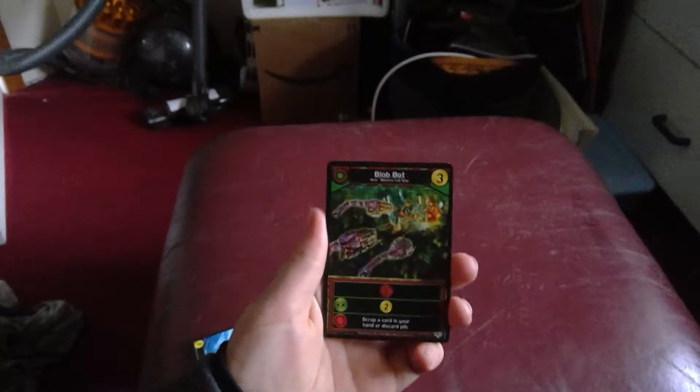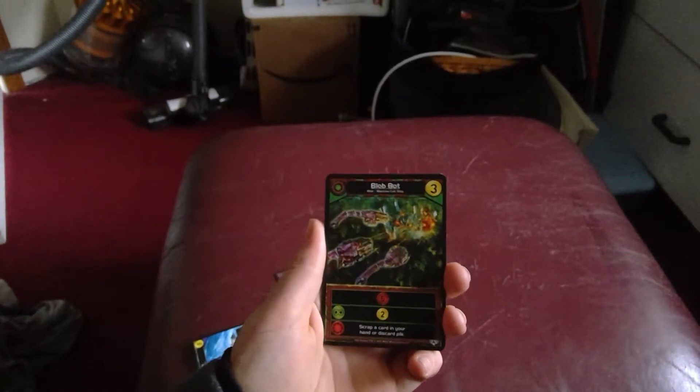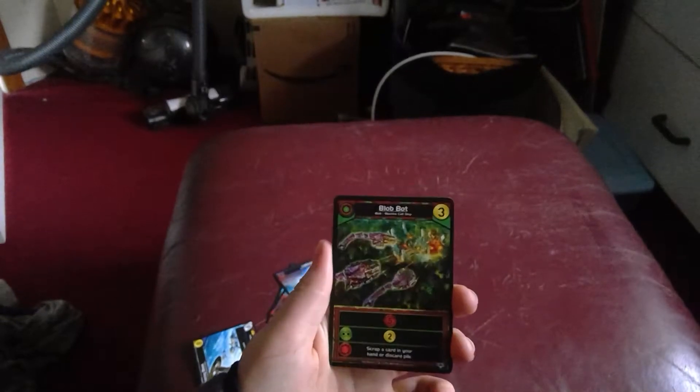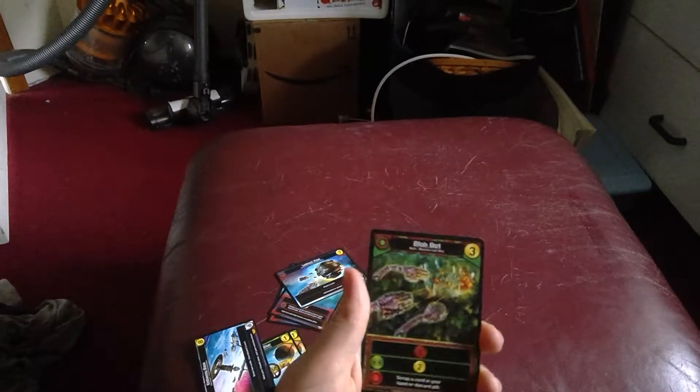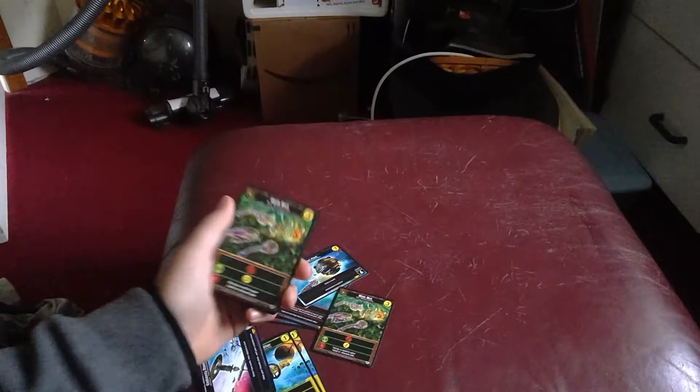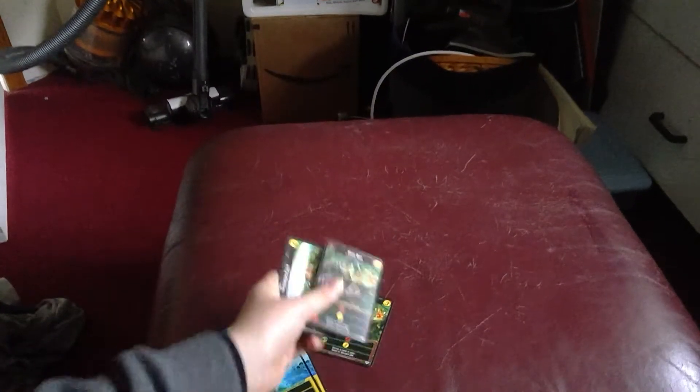You'll have your Blob Bot, which does five damage. If you have a green, you get two extra to spend. Or if you have a red, scrap a card in your hand or discard pile. Then you have two of that.